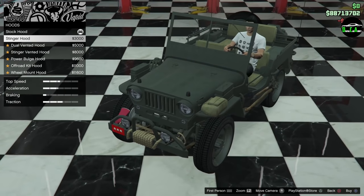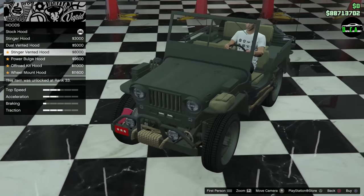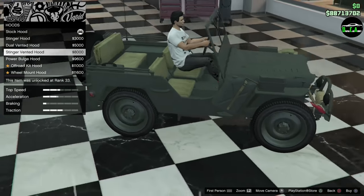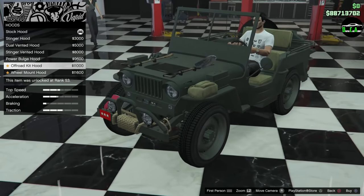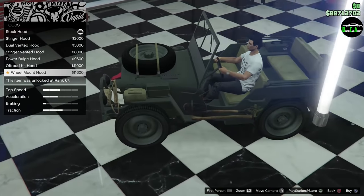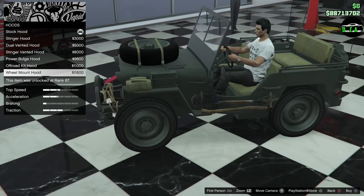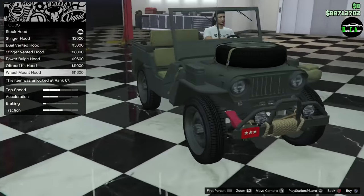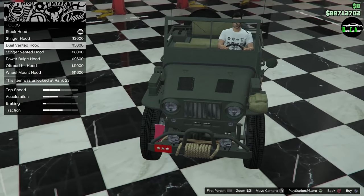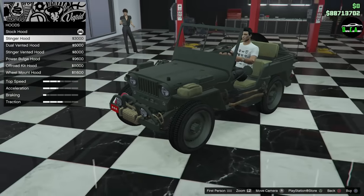Hood — stinger hood. Dual vents, stinger vents — oh, that's pretty cool, got the vents there. Power bulge. Off-road kit — any more stuff you want to put on this? Wheel mount — that's pretty cool, I like that. It removes it from the rear. I prefer it at the back; it kind of fits the character. I like the stinger hood — it's got a little bulge and little rubber grommets on the end. Let's do that.